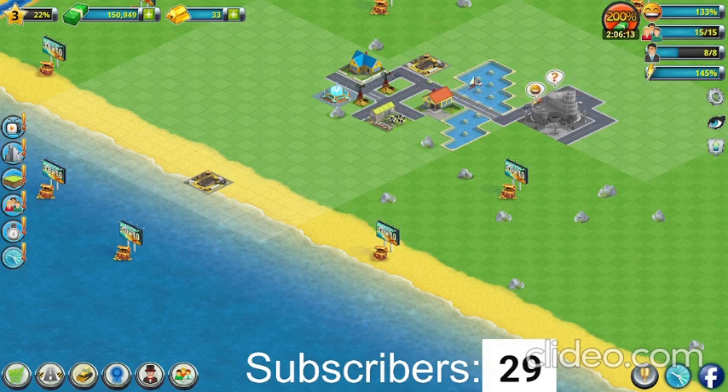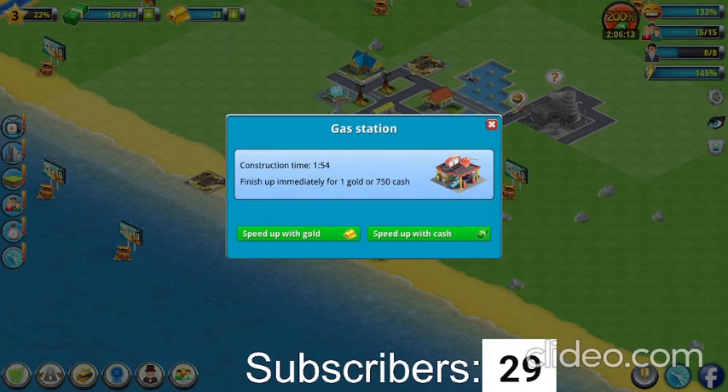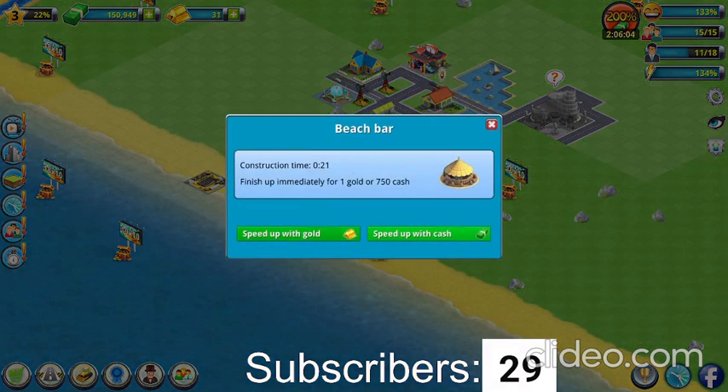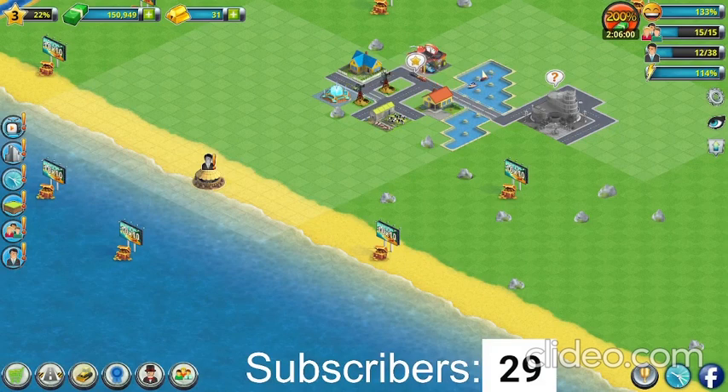These buildings are taking a while, let's speed them up. Wait, that didn't even cost gold? If you click speed up with gold it only takes like one of them. The population is pretty big. We got some XP.